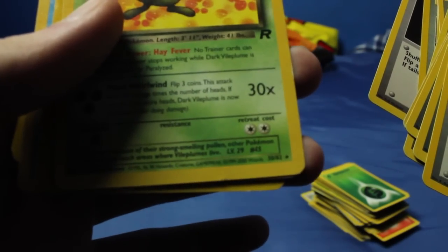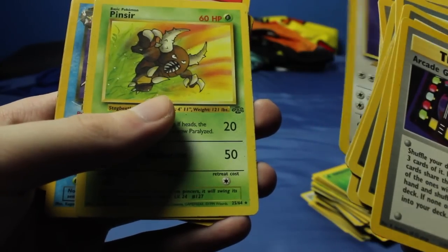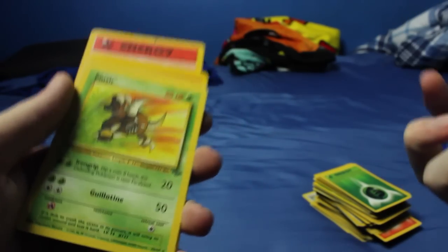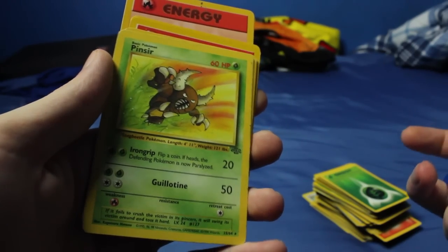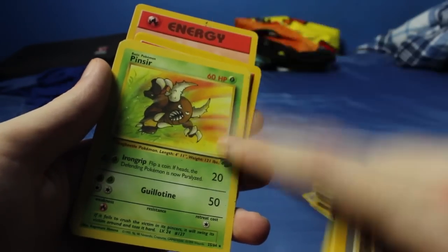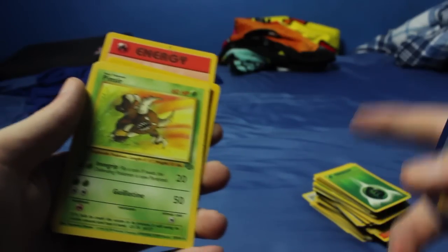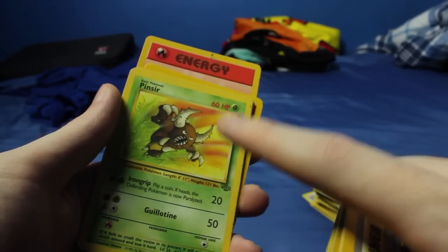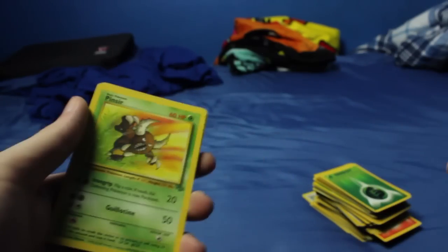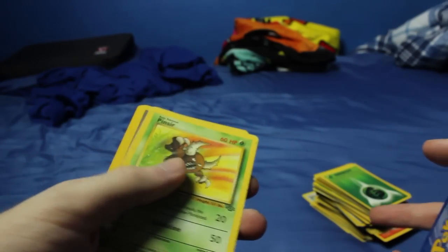We have a Dark Vileplume - I think that is a rare. We have an Ursaring as well. Pinsir. I have another funny story about Pinsir - I guess I have a lot of really good trades that I've made in the past as a kid. My friend traded me a base set Venusaur for one of these Pinsir cards because he was doing the whole thing where you want to build the Pokédex - you want to have all 151 - and the last one he needed was a Pinsir. So he was like, dude, I know this is a bad trade, but I want that Pinsir - here, take a Venusaur. And I was like, okay, so I took it.